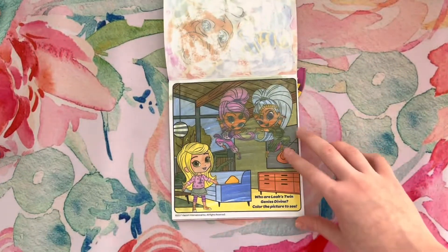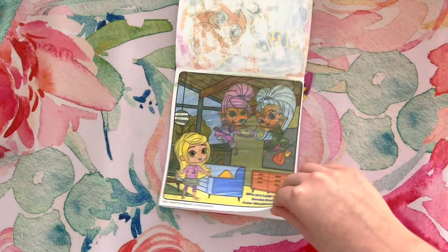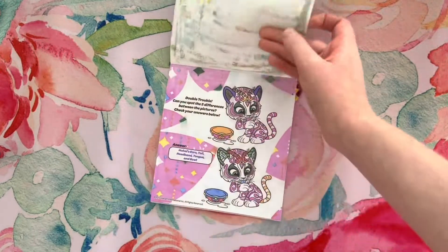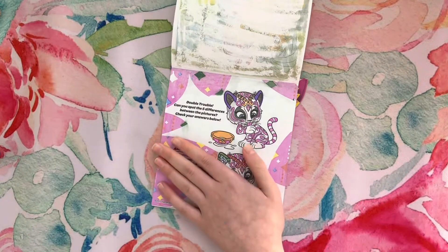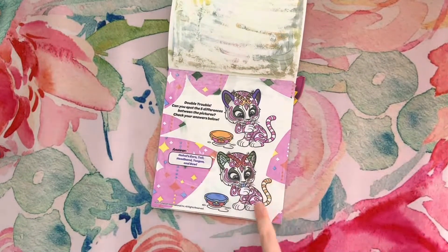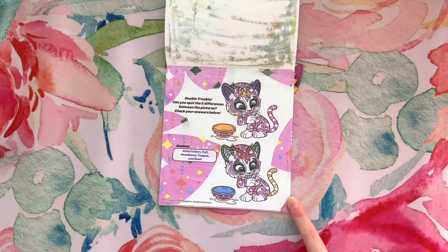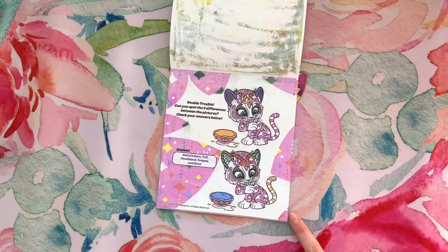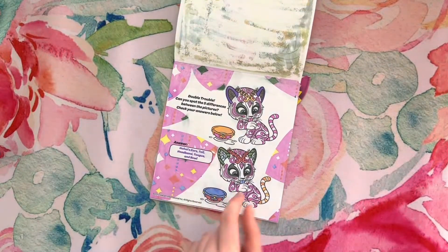Who are Leah's twin genies? Color the picture to see. Shimmer and Shine! Double Shrubble — can you spot the five differences between the pictures? Check your answers below. Before we revealed the answer, we found all the differences. We found Nahal's ears, tail, headband, tongue, and bowl. All those were different, and it says so right here.